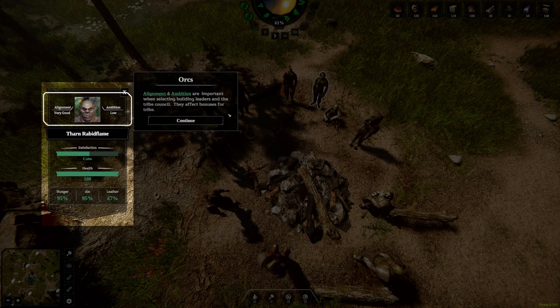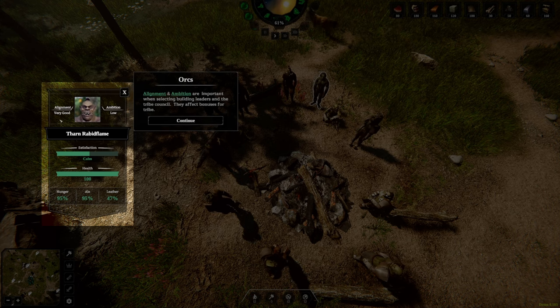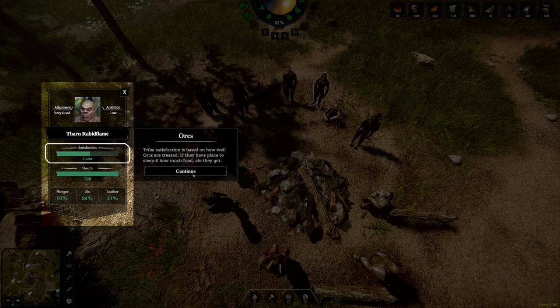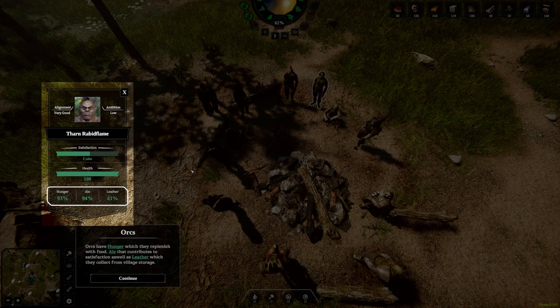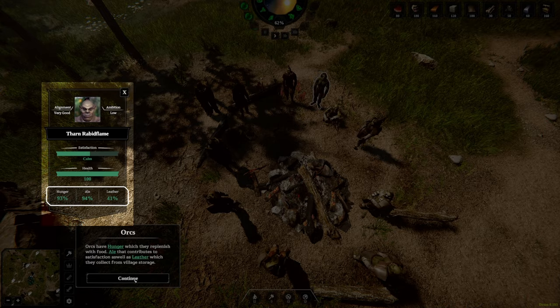Alignment and ambition are important when selecting building leaders and the tribe. So here is alignment — very good. Ambition — low. I'm assuming I need ambition high for a leader. Tribe satisfaction is based on how well they're treated, if they have a place to sleep, and how much food and ale they get. Ale? Yes, please. Orcs have hunger which they replenish with food. Ale contributes to satisfaction, as well as leather — which they make pants from.